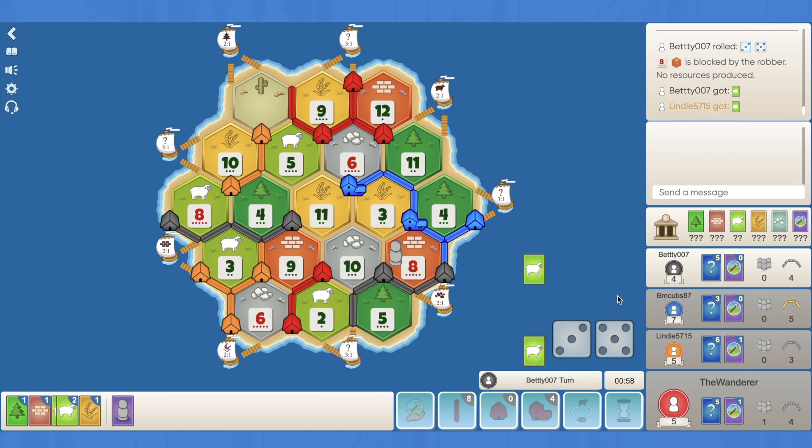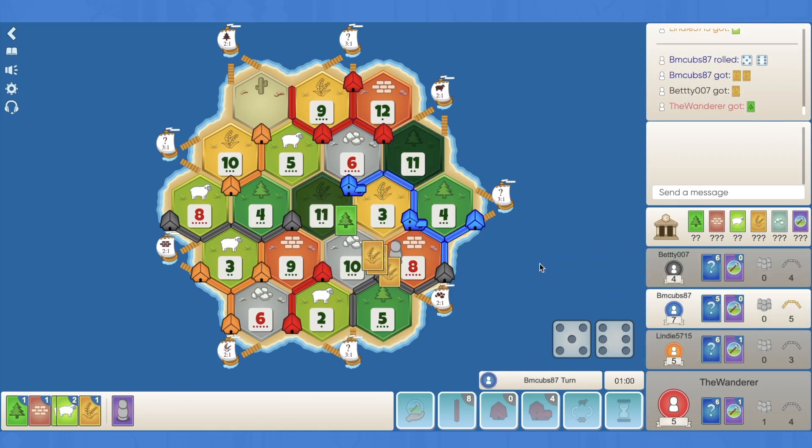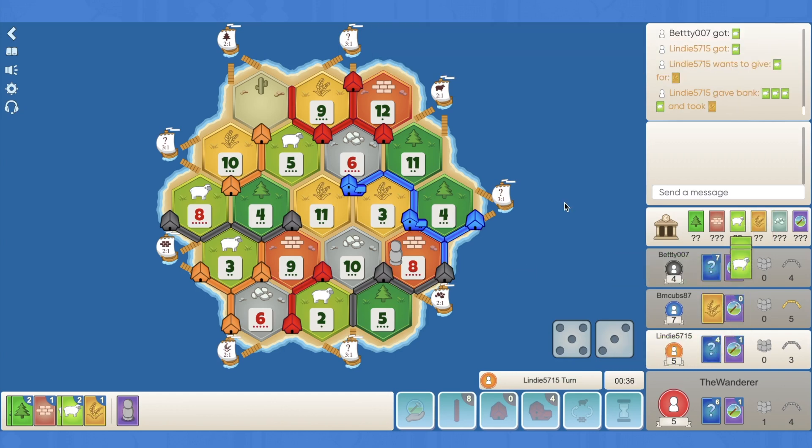8 hits - great block back on there again. Black passes and the 11. The 8s versus 6s so far - recently it's just been nuts. Orange 4-for-1s sheep for a wheat. Is it going to pop a dev? Yeah, it pops another dev.